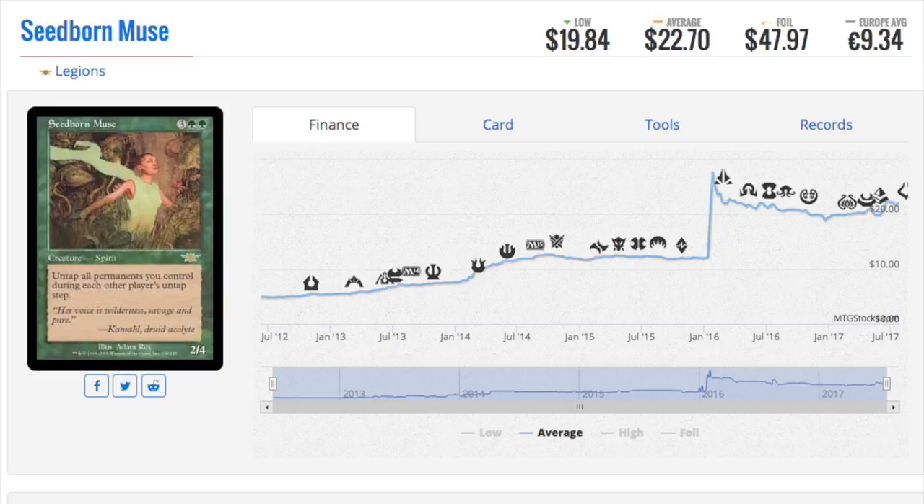Siren's Muse — 22 bucks. Is it going to be reprinted? Hopefully soon. There was a giant spike from 10 to almost 30 and then back down to 20 after they banned Prophet of Kruphix. I'm not going to lie — that speculation didn't turn out well. Siren's Muse was 10, Prophet of Kruphix was like two dollars, so I bought as many as I could — and that didn't turn out well because they banned it in EDH. But that's the risk with powerful cards.